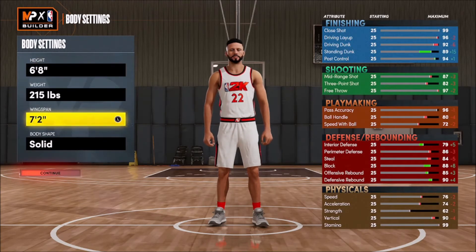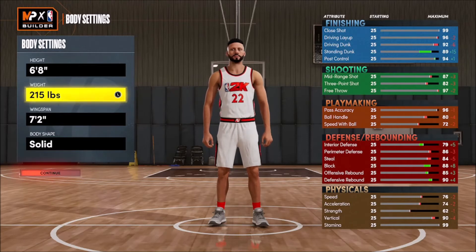We're going six foot eight with a seven foot two wingspan — those are the two main stats we're focused on. The weight is also important because we made him six foot eight specifically to be able to get the interior defense, rebounding, and block rating. The wingspan increase is mainly for rebound ability. I want this build to be able to play the two through four — you can play the two in a tall lineup, the three at small forward, or the four in a small-ball lineup with a six-foot-nine center.